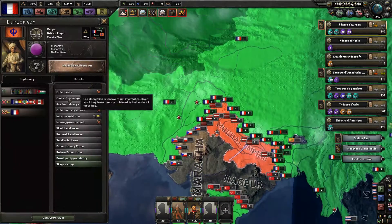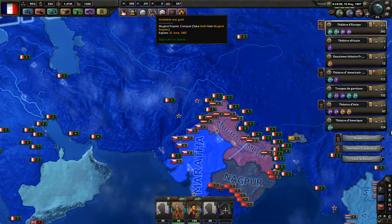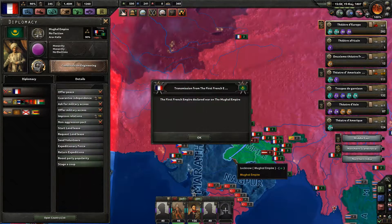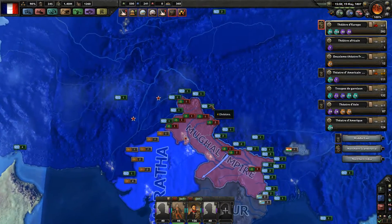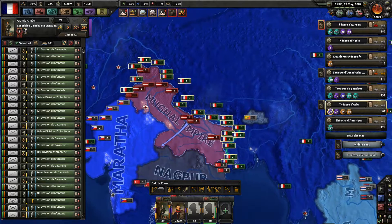We have a war goal against the Mughal Empire — declare war. The First French Empire declared war on the Mughal Empire. It will be soon — goodbye, Mughals.